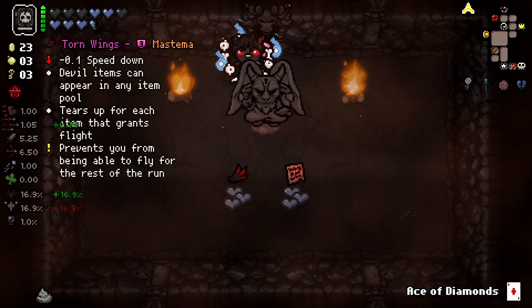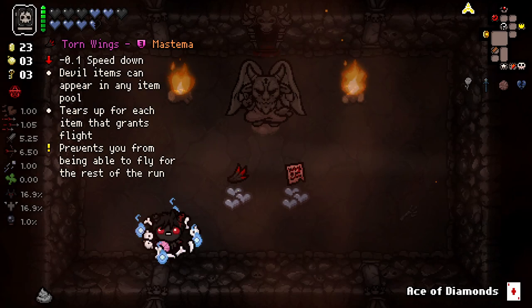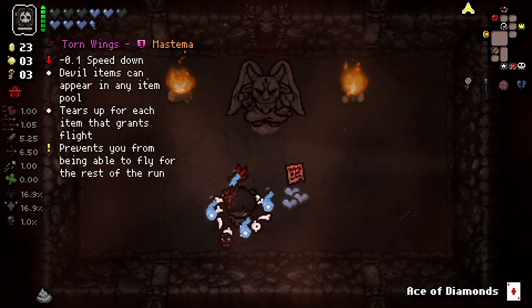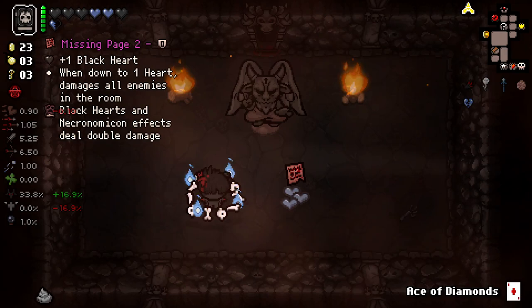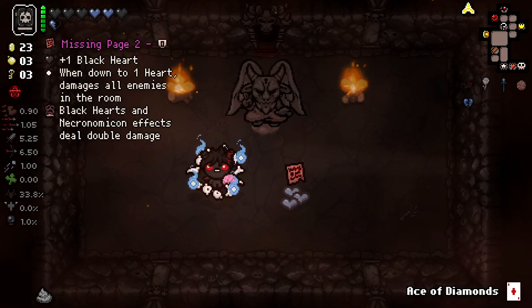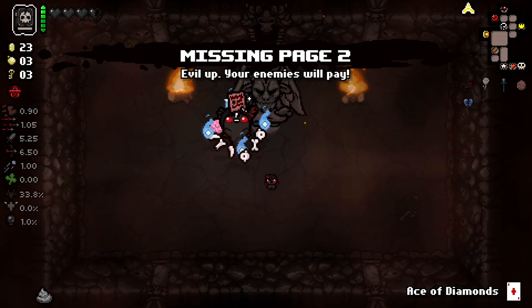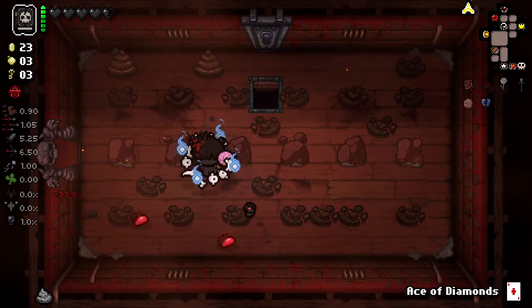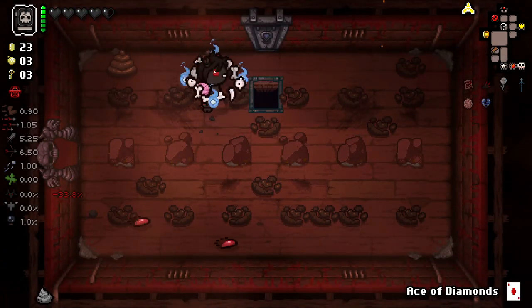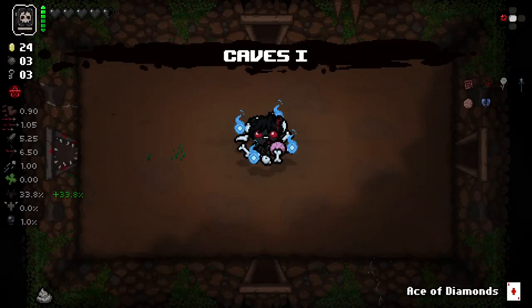I'll check this out because I've got a lot of money. Speed down - devil items can appear in any item pool. Tears up for each item that grounds flight, and prevents you from ever getting flight. I like the idea of this considering this guy literally has torn wings - I think that's a really good addition. I'm going to take that too. I know it's a weird grab, but it gives us a black heart back.